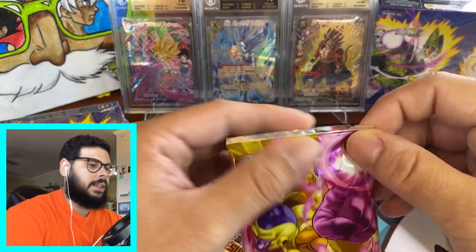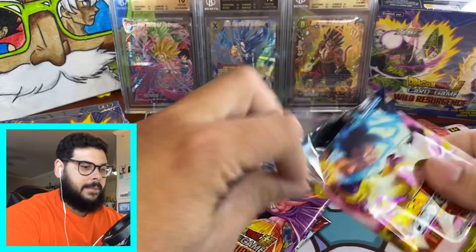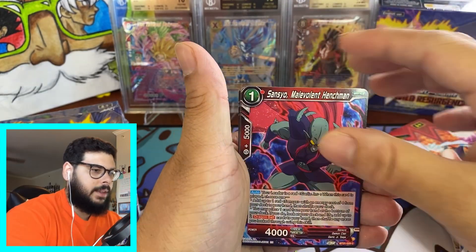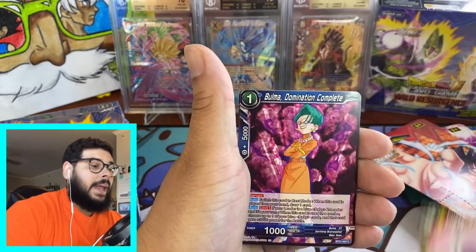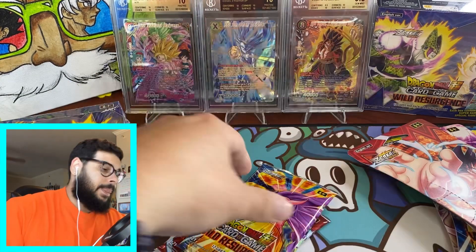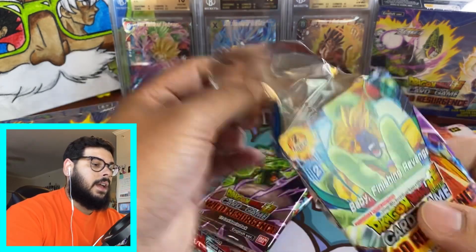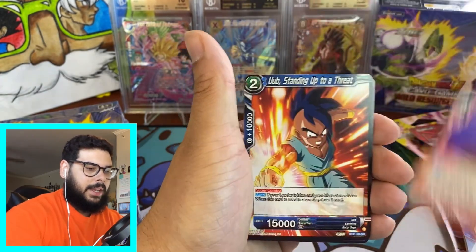First premium pack going in. I think I'm going to open one premium pack, maybe a couple of the booster box packs, and then go to the blisters. We got Oob, Hercule Cheater, Frieza, Tagoma, Sanseo, Mr. Boo in disguise — I love this card. I know a lot of people have been pulling the Goku God Rare already, and a lot have been pulling the Goku Secret Rare, which is amazing. And the Shenron — the Shenron looks like it has a lot more texture than that Goku Secret Rare. And obviously nobody's really caring about the Mechabura.